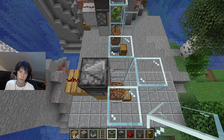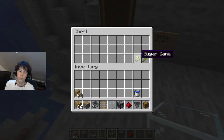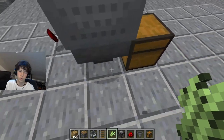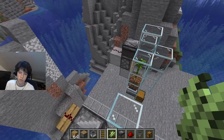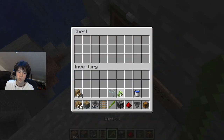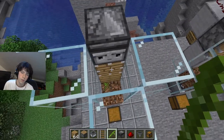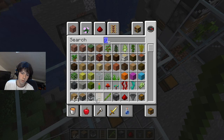Before we seal it off, we're going to need either sugar cane or bamboo. Since I already did it with bamboo, let's try sugar cane. We can't place sugar cane on coarse dirt, but we can place bamboo on it. If it's sugar cane, make sure you use either grass, dirt, or sand. Now we have our bamboo and we can seal off the top with glass.